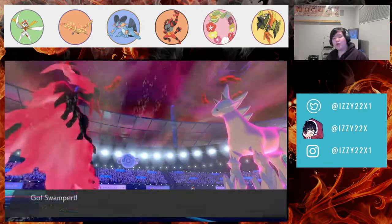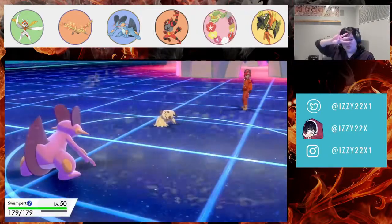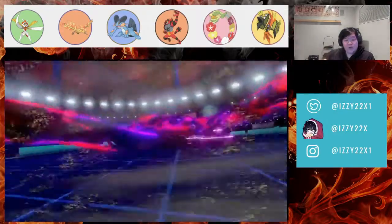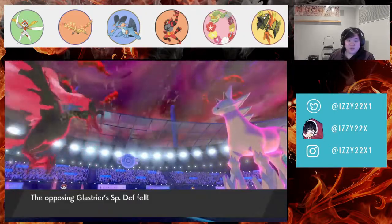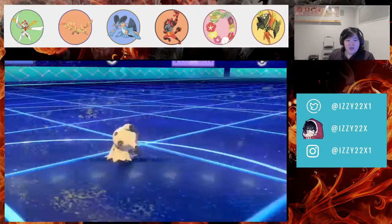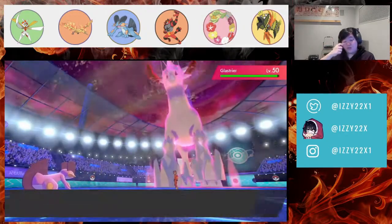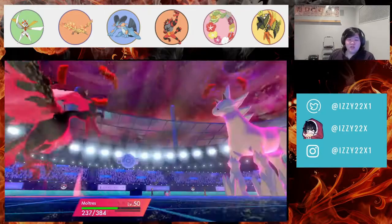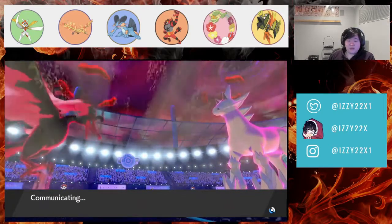We'll probably lose Swampert. This is turn four of Dynamax. We can double protect next turn so they can't set Trick Room again — very important. What I can do is return Moltres and bring Incineroar again so Glastrier is at minus three.